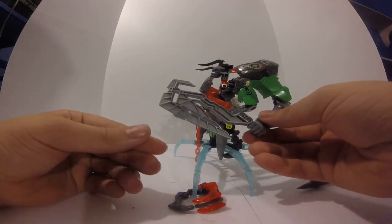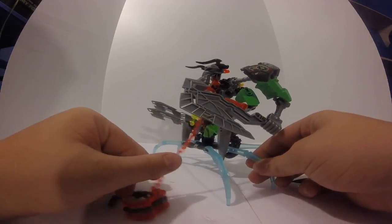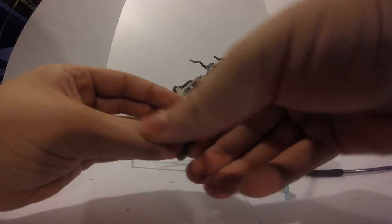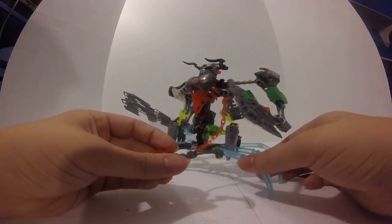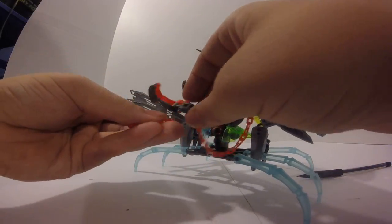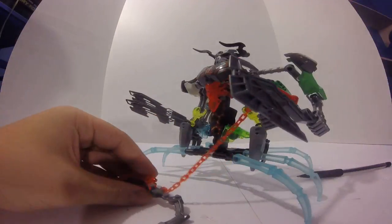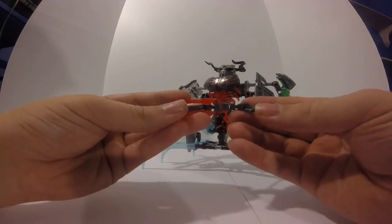The swords can then turn that plant form to ice, rendering you even more useless. So you want to stay away from both his close-range weapons and his long-range weapon, which is a whip or grasper that he can whip at you — it grabs you by the neck and sets you aflame.